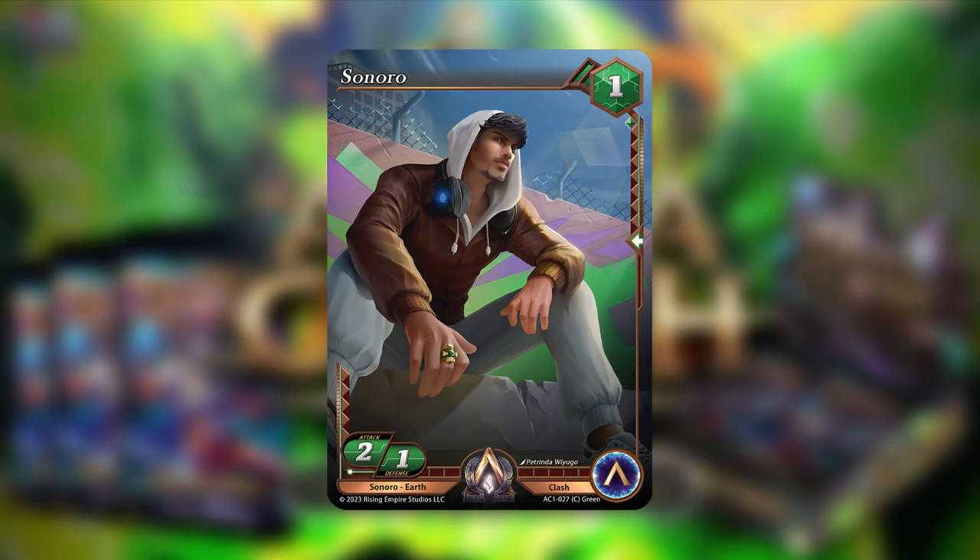Now to wrap up coverage of green, we're talking about the side allies. First is Sonoro — a 1-2-1 common Alpha Clash card, also from Earth. In a Magnate deck he becomes a 1-2-2, which runs favorably in a lot of situations. Pretty solid card, nothing too special.